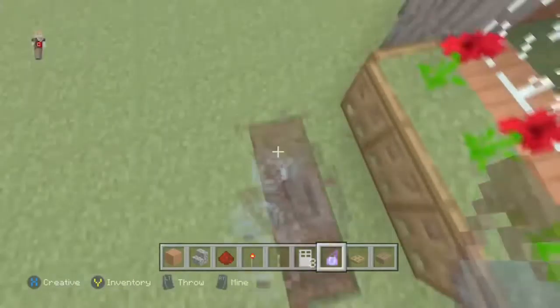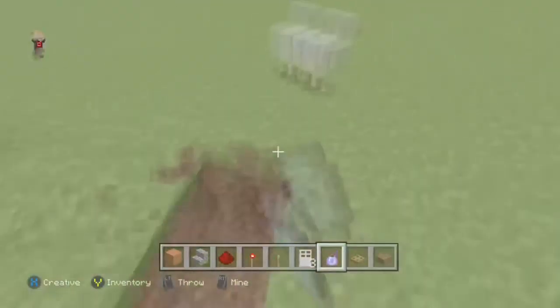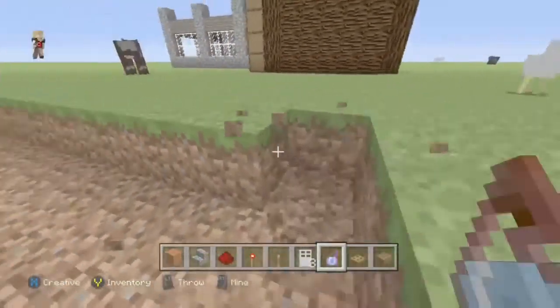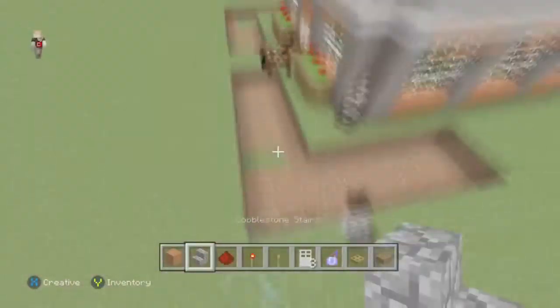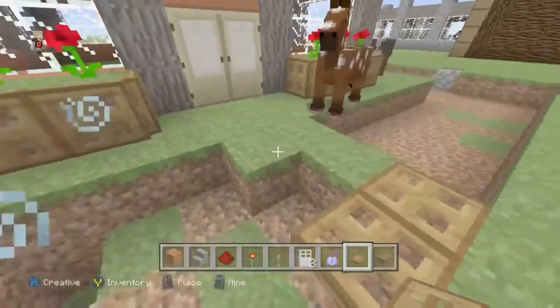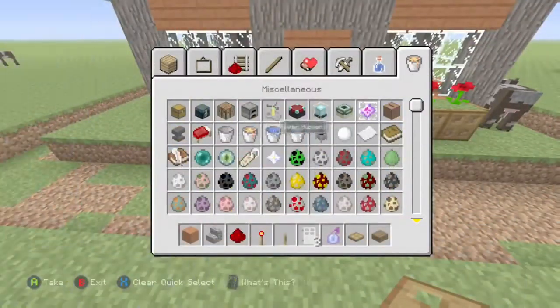Number one is a lava lake. What doesn't die in lava? You fall in lava, you're dead. A mob goes in lava, they're instantly dead — there's no surviving it. Make sure fire spread is off, because if lava ignites your house and it's made out of wood, your house is going to burn, and that's not good.